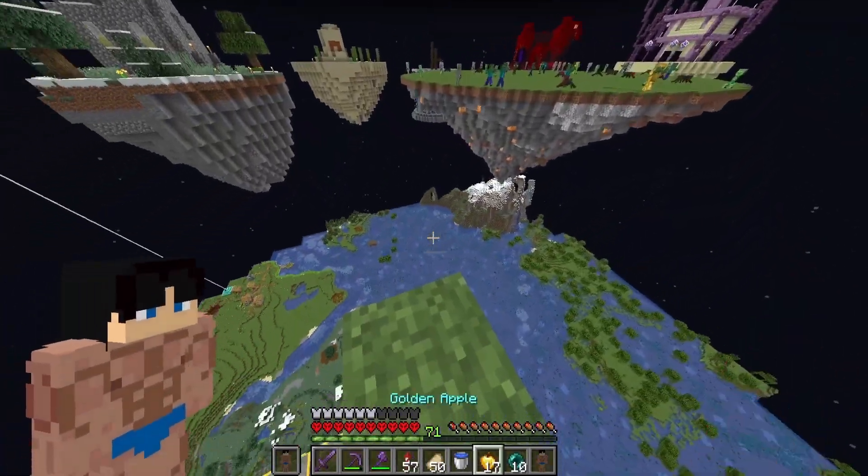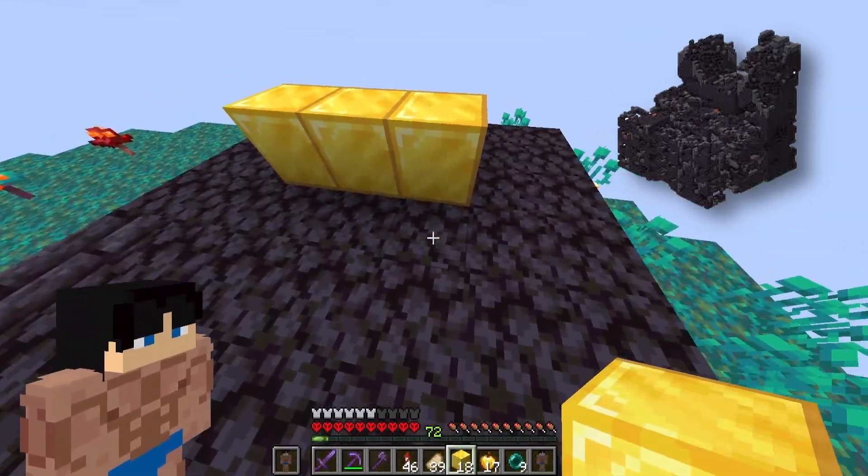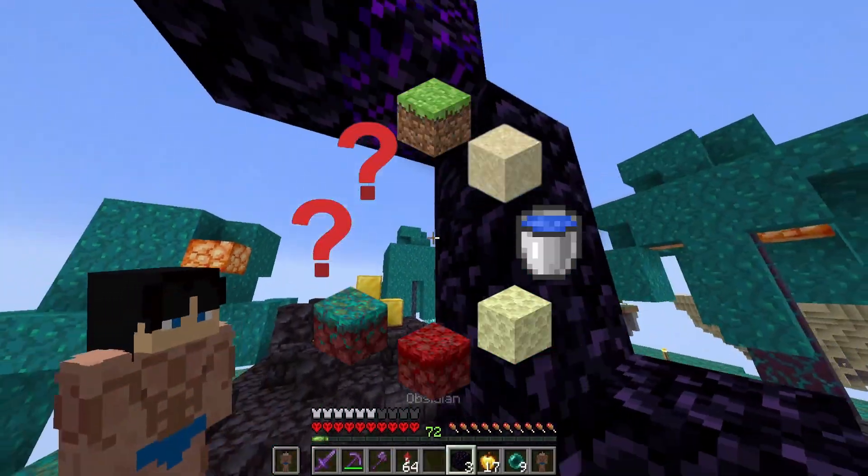Then we'll jump over here and make the blue nether biome, just like that. But instead of making a fortress, I'll make a sort of ruined bastion. It's kind of tricky because I'm making it diagonal. And finally, I'll have a ruined portal over here.